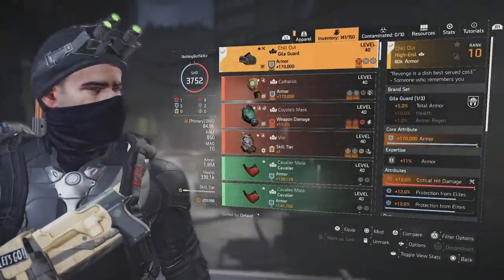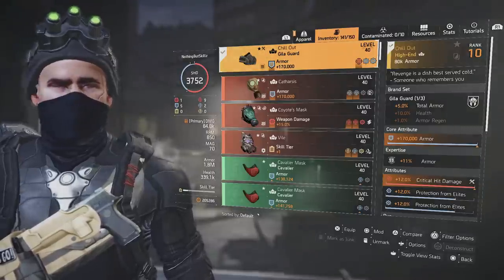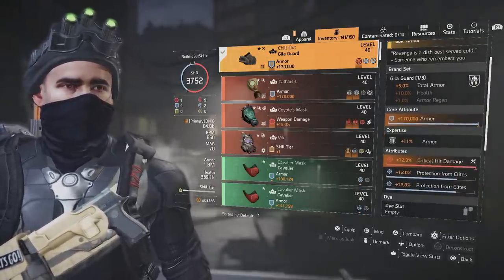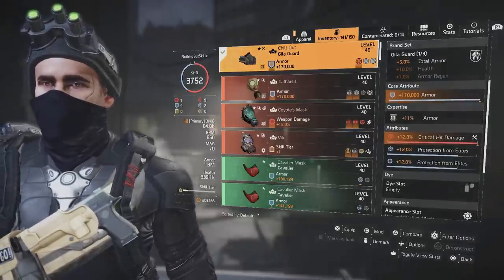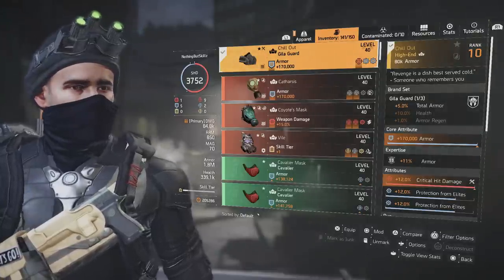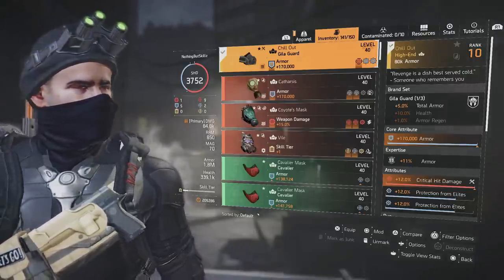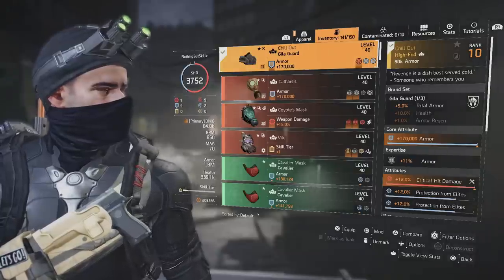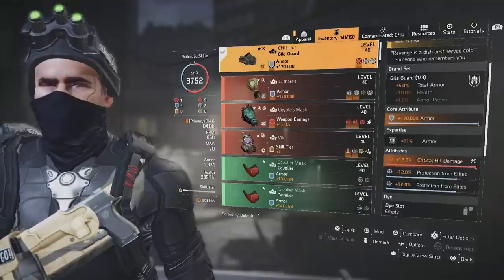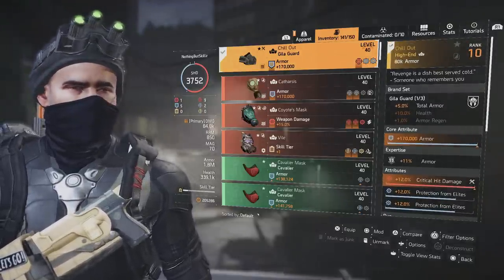So Saint Elmo's and the Mop is the combo. For the mask we are using the Chill Out mask. If you don't have it, you can run a regular Gilligard mask — you'll just have 12 less protection from elites and maybe a little less crit chance. We have 5% total armor on the Chill Out mask, 170,000 armor, crit damage, and two mod slots. If you run the Gilligard you only have one mod slot, so put protection from elites in there and use the attribute for crit chance. Protection from elites is definitely key on this build for surviving harder difficulties against gold and elite enemies.